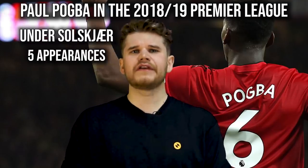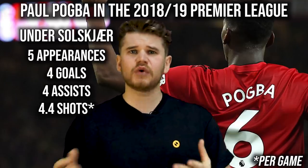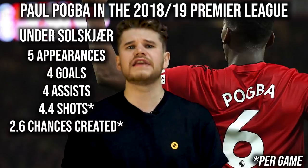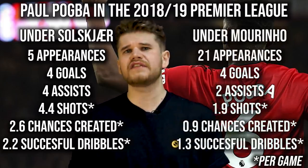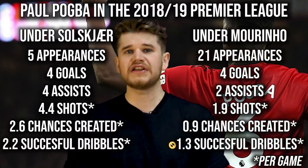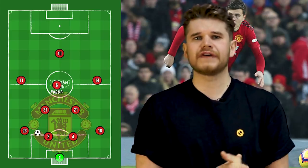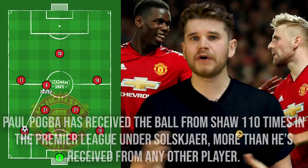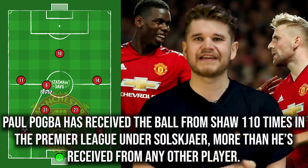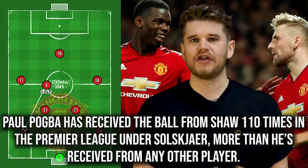In five Premier League appearances under Solskjaer, Pogba has scored four goals, grabbed four assists, had 22 shots on goal, created 13 chances, and completed 11 dribbles — a massive change to his numbers under Mourinho. United look to build from the back, recycling the ball through defence before firing the ball into Paul Pogba from Luke Shaw. Pogba has received the ball from Shaw 110 times in the Premier League under Solskjaer, more than from any other player.